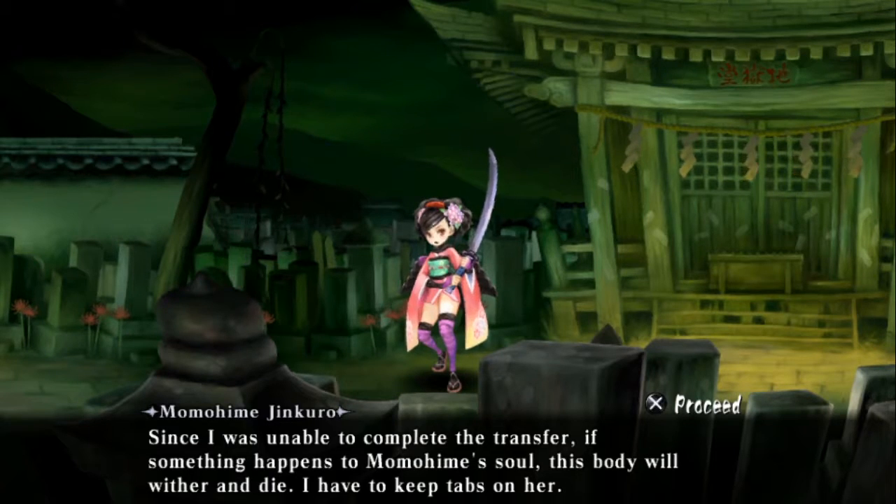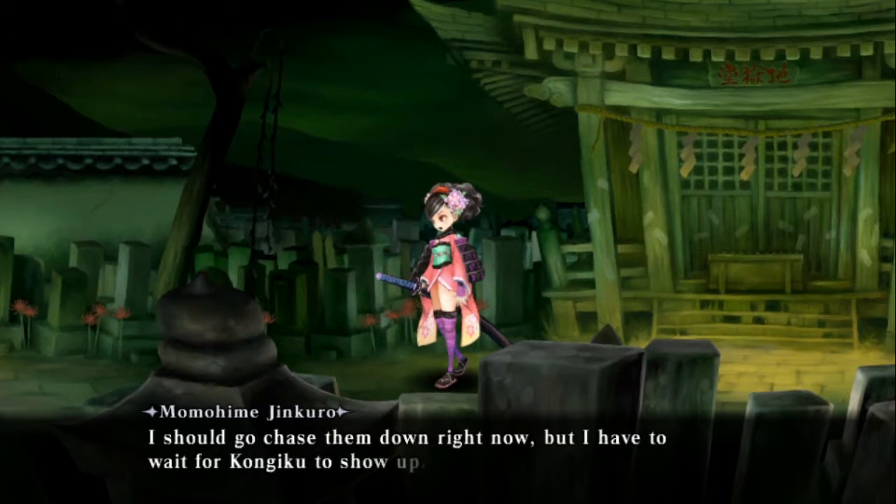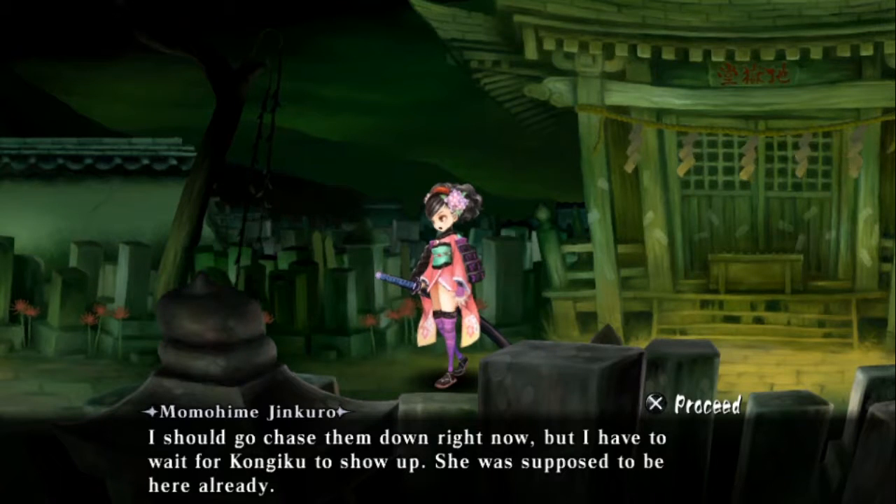Here is more plot: basically, Rankai managed to capture Momohime's soul, and if her soul dies then Momohime's body dies, and then Jinkuro will be out of luck.